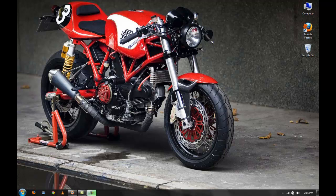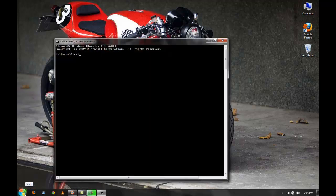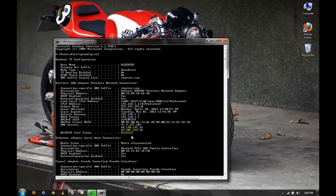Start off by opening up the command prompt. Once here, type ipconfig /all. We're looking for the DNS server IP addresses, right over here. Copy these down. Once we have these, we have to set up the PS3.